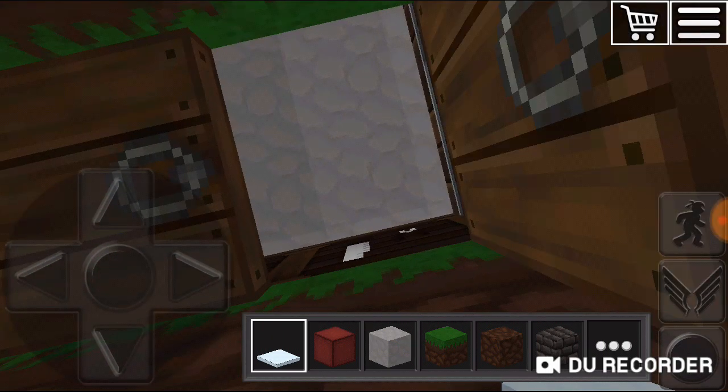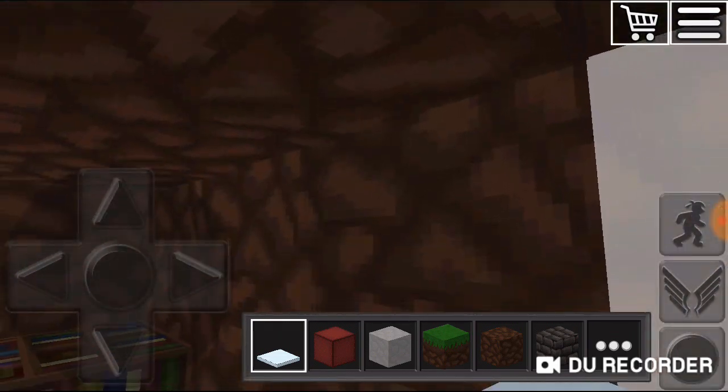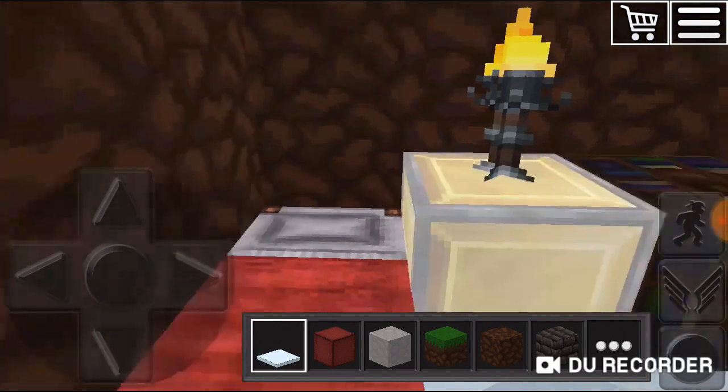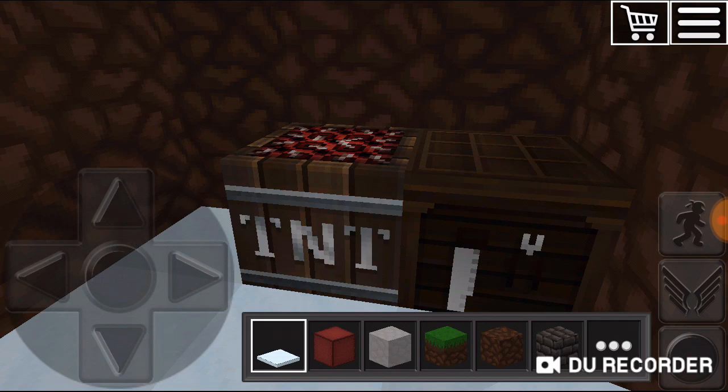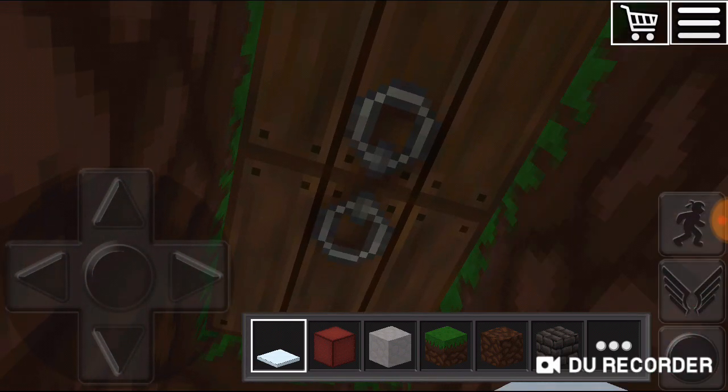It's like a hideout. Over here it has a lot of stuff — it has a bed and it also has a light and a bookshelf. Over here I have a weapon stand and then I also have a box of TNT.